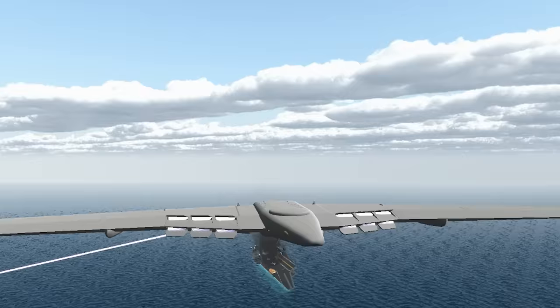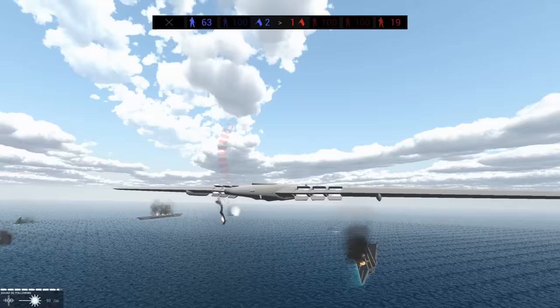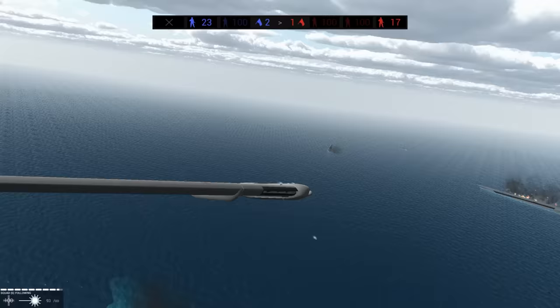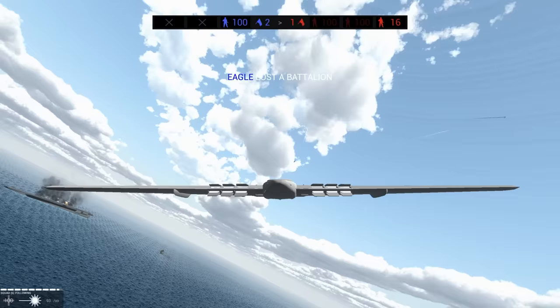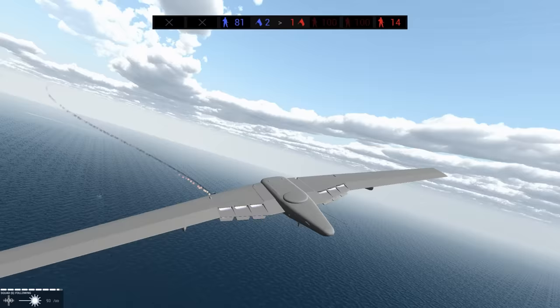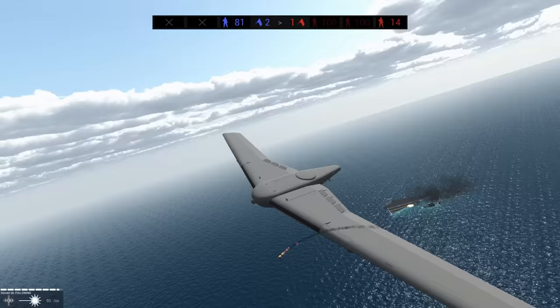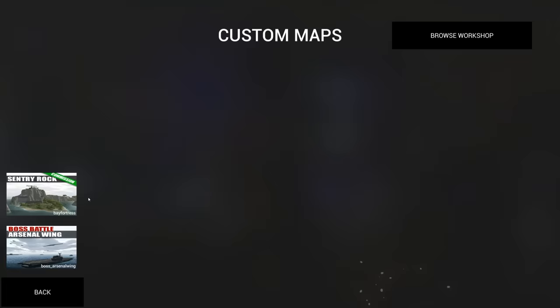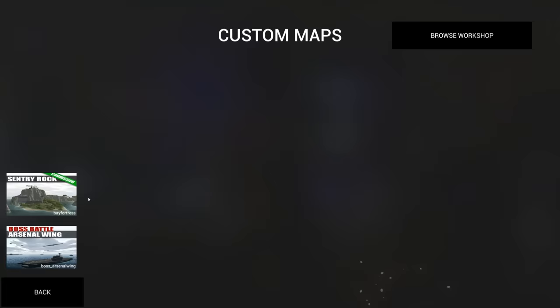No one's taking out our engines yet. We are getting hit a little bit, but the AI cannot deal with the sheer power. They're more artificial than intelligent. But this is Ravenfield. I want to hear your guys' brilliant ideas on what custom maps and mods we should commission next, so we can make even more amazing videos. Thank you guys for watching. This is available on the Steam Workshop — it's called the Boss Battle Arsenal Wing, made by Sofa. I'll see you in the next one.